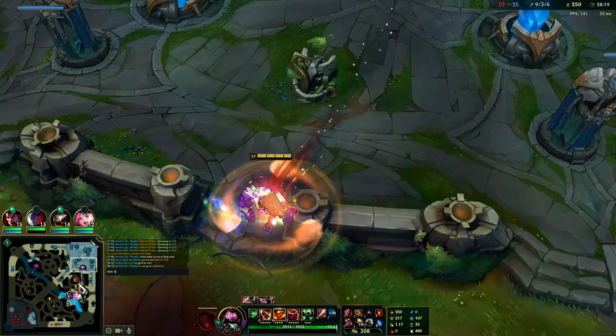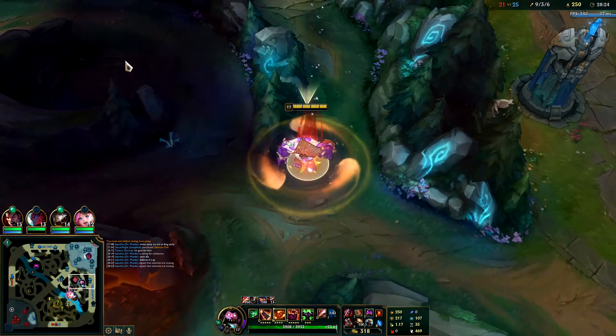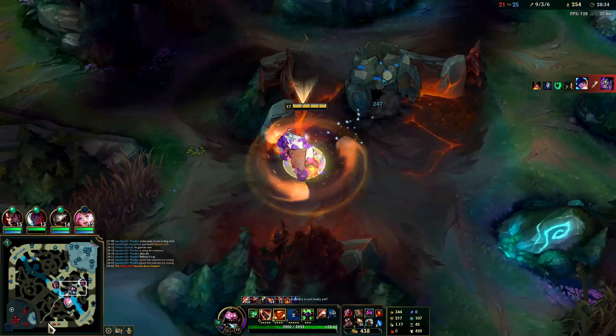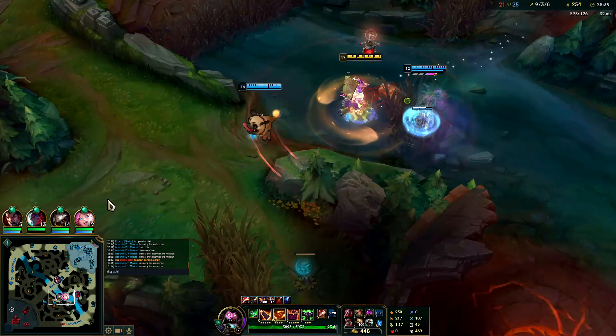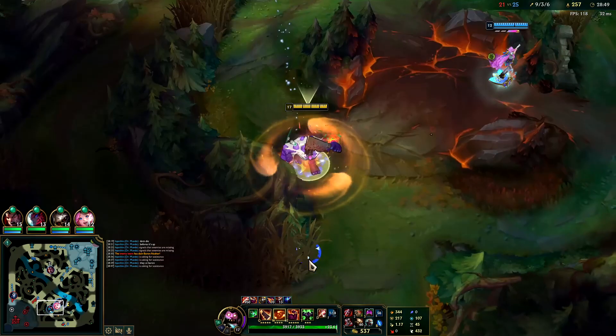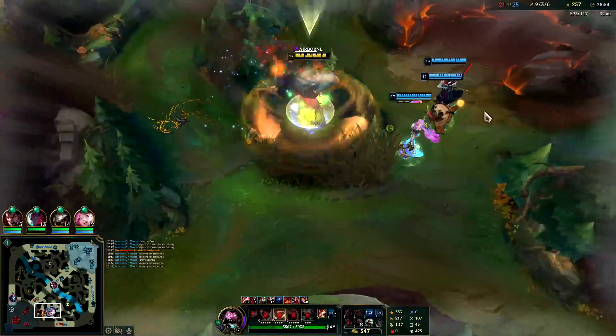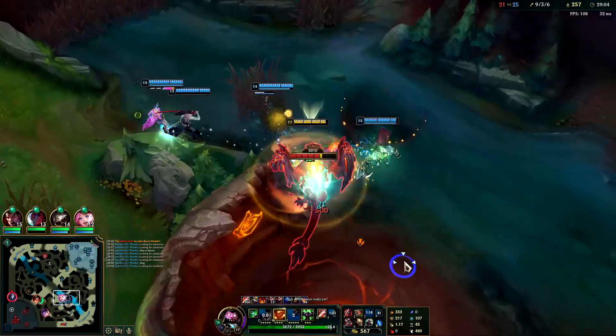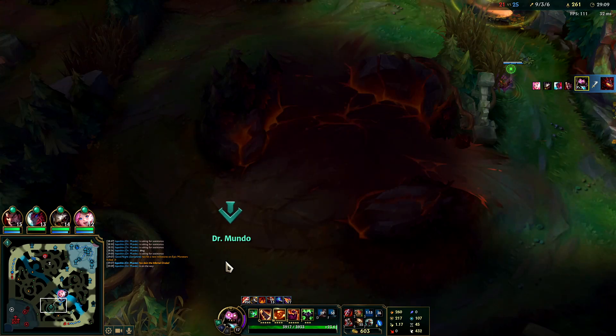Yone's backing — don't die before it's up, please. We have the pressure on the map, the ball is in our court currently. Oh, they took Baron — cool. Very fun. Okay let's push up. I think they're going to step up and then they're going to die. Let's get Dragon. They're going to try to steal this one way or another because they want Soul — they're pretty thirsty for this Dragon.